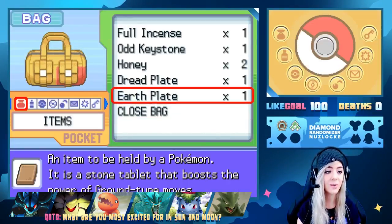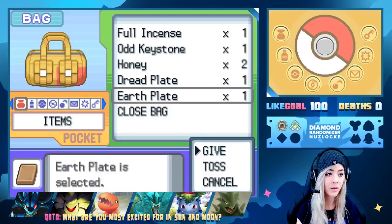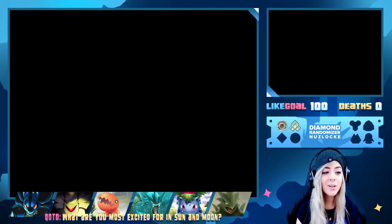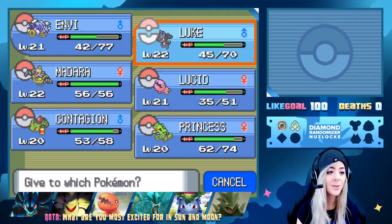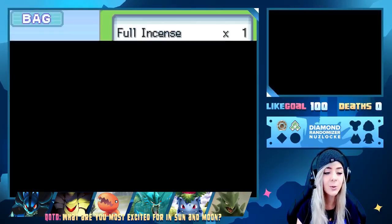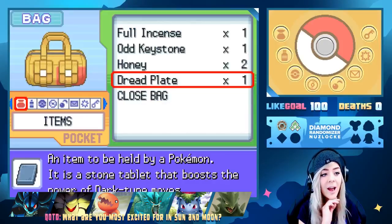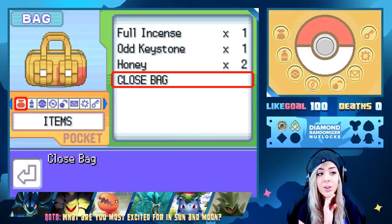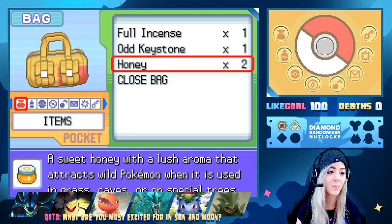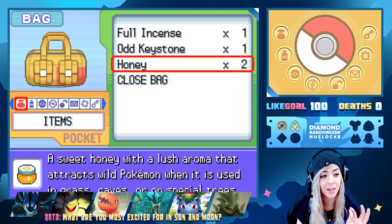Let me go through my items real quick. We have an Earth Plate — the only thing is Trapinch doesn't know a ground type move yet, so we can give it to Luke since Luke has Bone Rush. We also have a Dread Plate — I can give this one to Trapinch because it knows Faint Attack and Bite. You know what, Trapinch needs a little extra strength so Trapinch gets the Dread Plate.